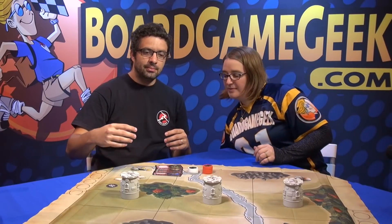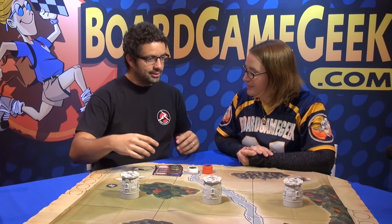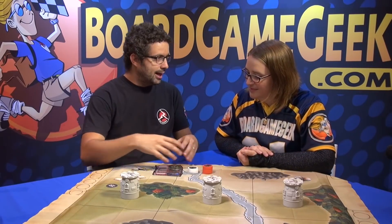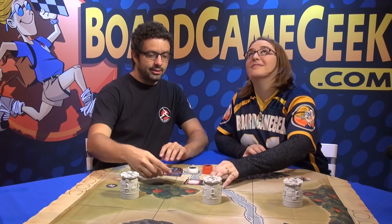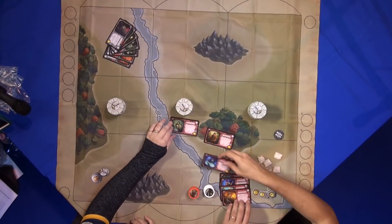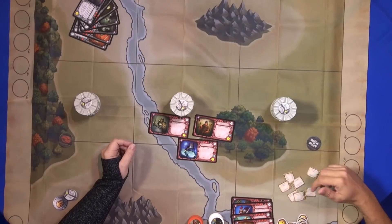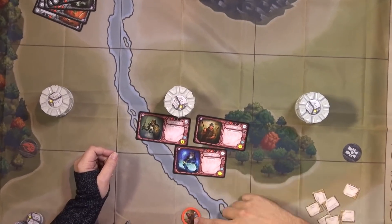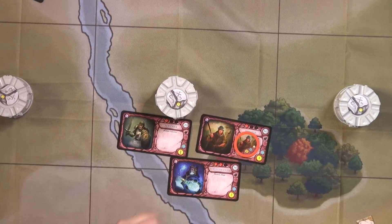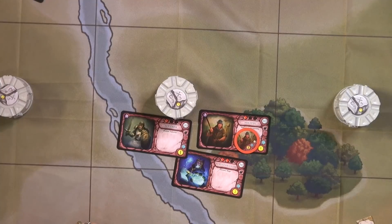You decide an amount of points with your opponents, and with those points you build up your army. Each unit has different powers, abilities, and a cost. You pay it to put one copy of it inside your army, so there would be one unit of the militia — but you can have more of them, for example two or three.